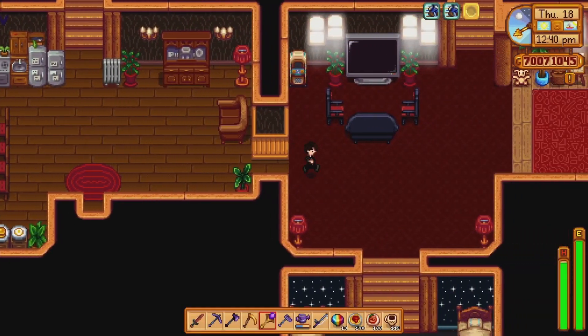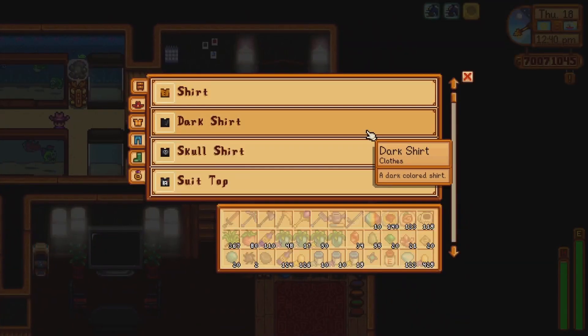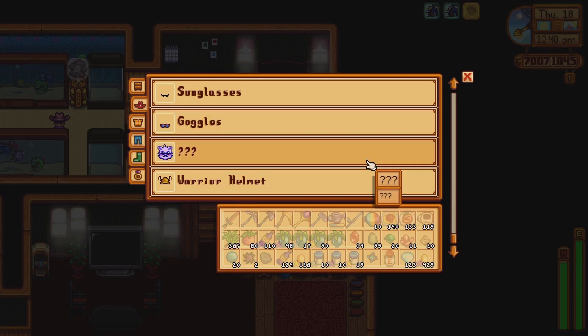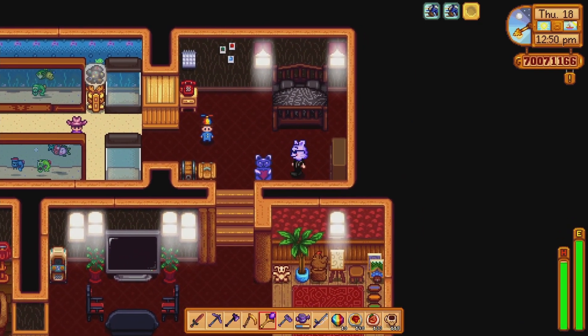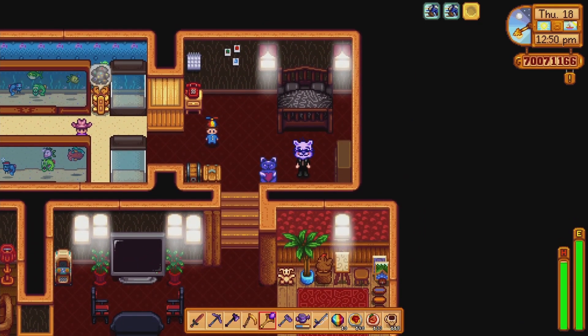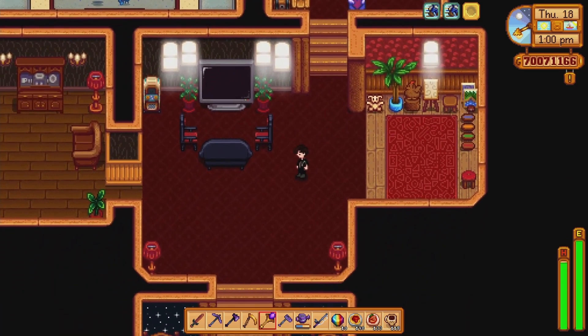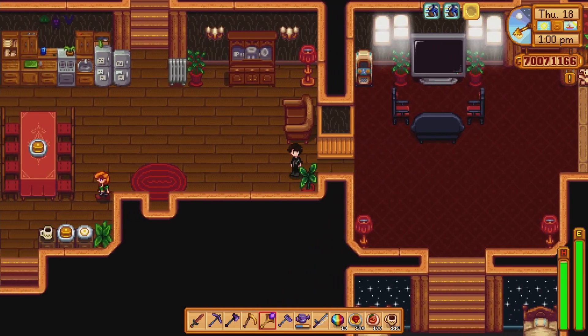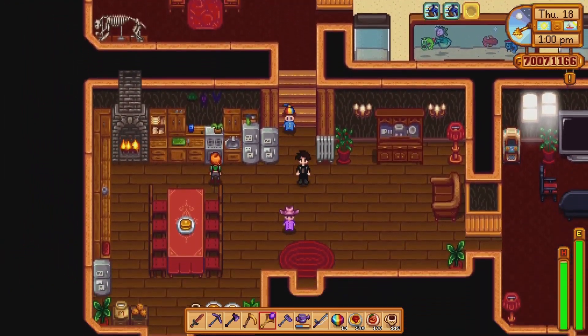Also I might as well show you guys this — it's not the biggest deal. You also get this for 100% in the game. This is what it looks like on your character — it's kinda cute. But yeah, you get this for 100%'ing the game too. There are definitely other things you get for 100% — there's like a big cutscene and a bunch of other stuff that's really cool and cute.